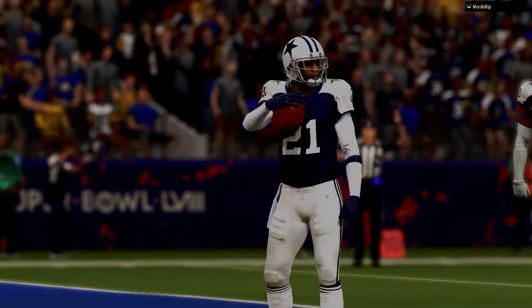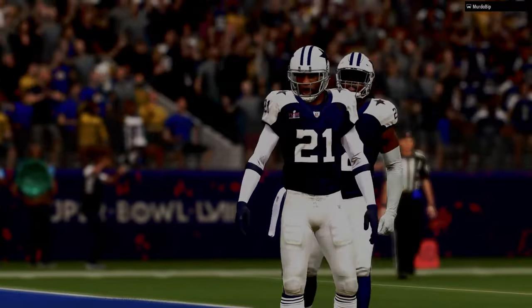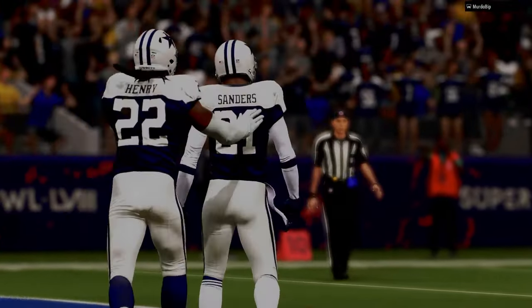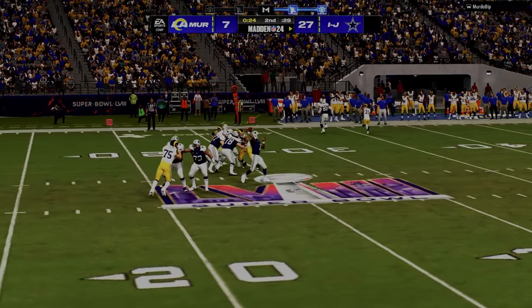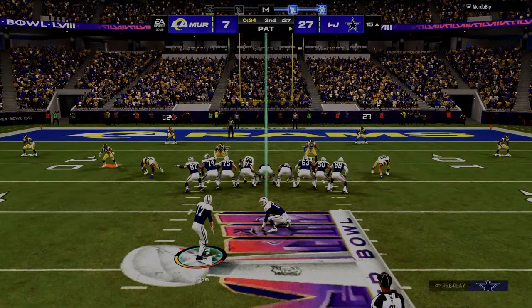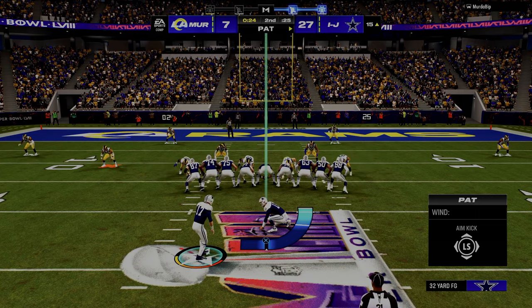The power sweep would go right; the counter would either go up the middle or left. Very simple framework, but very important for understanding the next layer of the scheme — and that is constraint plays.